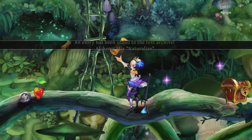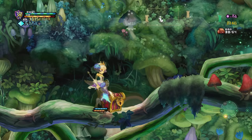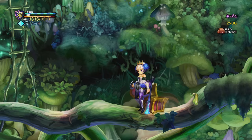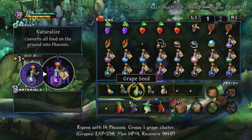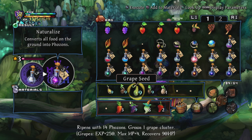Naturalize — material plus seed — breaks down stray organic matter and converts it into phosons. Interesting. Give it all to me. Got more material. Naturalize converts all food on the ground into phosons. So you can just dump a bunch of food on the ground and just turn it into phosons. I wonder how much phoson you would get from that. That is interesting.